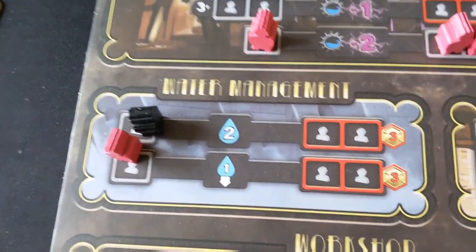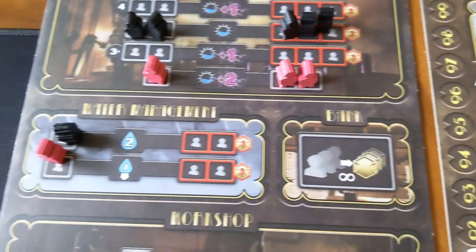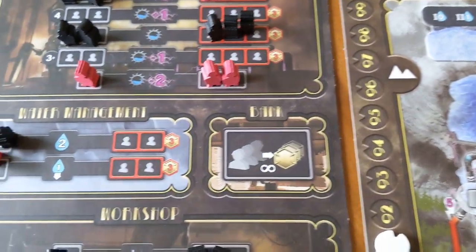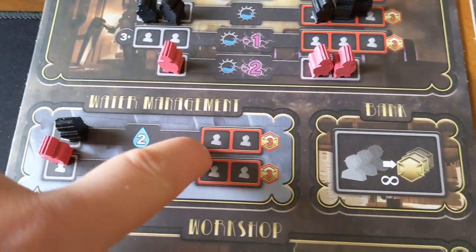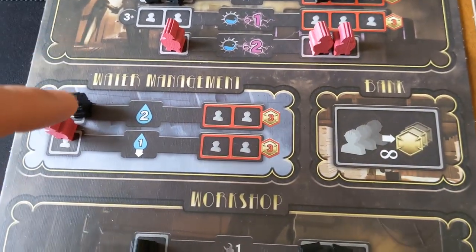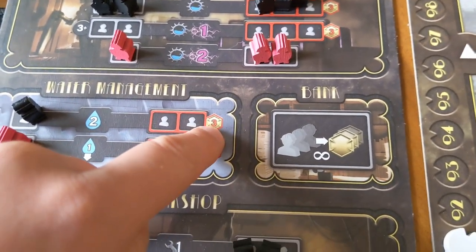You've also got the water management spots here, and these ones basically let you add raindrops to the top of the mountains, or let you add a single raindrop and make that water flow instantly, getting caught in the relevant dam. Something to mention as well is that just because these spots are taken, they're still usable, but they come with a cost. So getting somewhere early is important for a more efficient cost, but if you really need it, you can still go there for a bit more money.